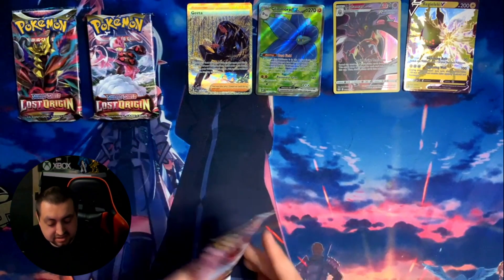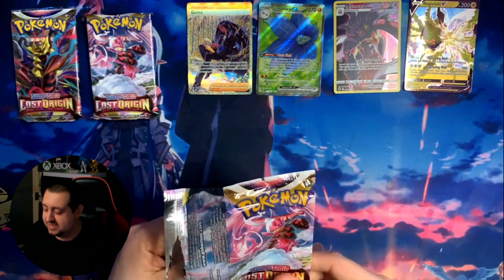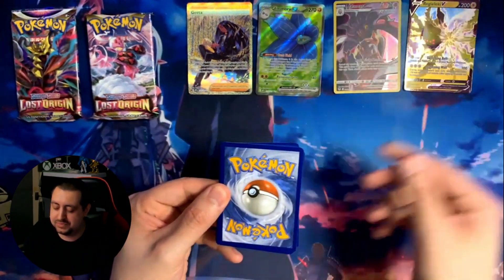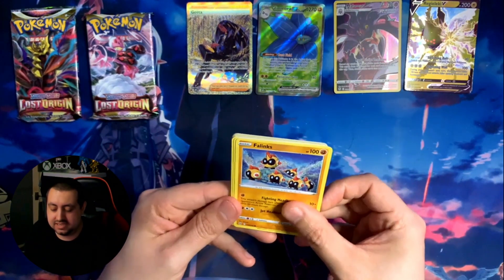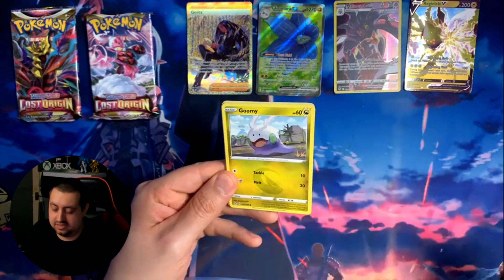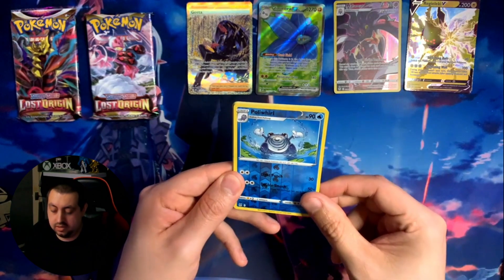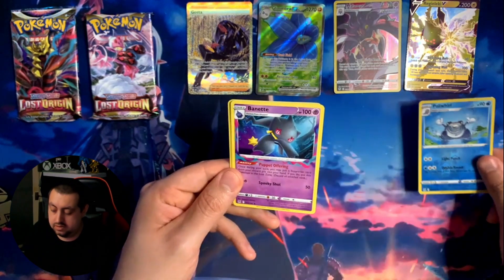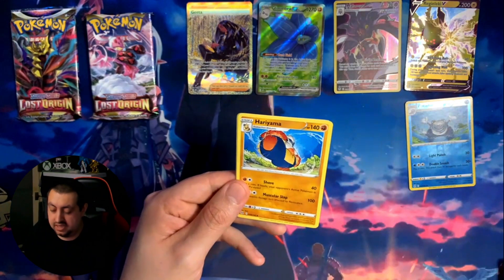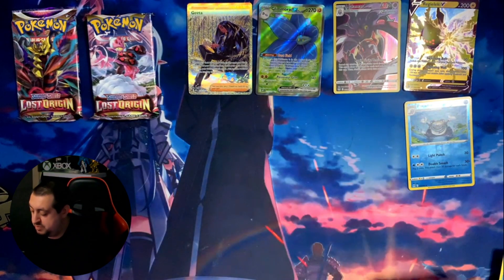So we've got three Lost Origins now - imagine if we pull the Tartarra full art from one of these, that'll be crazy. First Lost Origin pack: a Jynx, Polywag, Flygon, Goomy, Morpeko, a reverse holo Poliwrath, a net energy card, Perrserker, a Haunter which is pretty cool, and a Poliwrath - we actually got two Poliwraths in that pack.